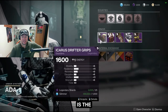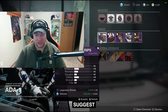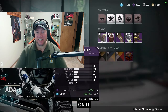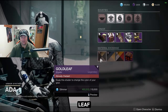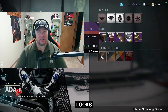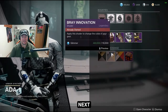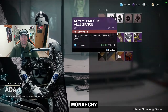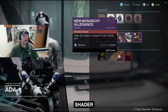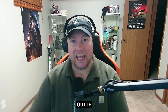Ada-1's legendary armor for hunters this week is the Icarus Rifter set — it's only useful for transmog and I wouldn't suggest picking it up, the stats are bad. However, I do suggest picking up the Gold Leaf shader — it looks absolutely amazing on a lot of armor sets and weapons. We've also got the Bray Innovation shader and the New Monarchy Allegiance shader.